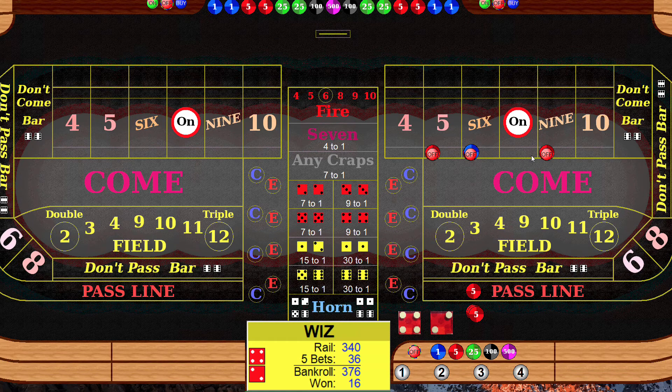Now we want to see if we can hit the eight before we hit the seven. We'll wind up a little bit ahead either way. Roll — eleven, no effect. Five, nope. Ten, no effect. Seven — pay the don't, take the line. Come out roll.